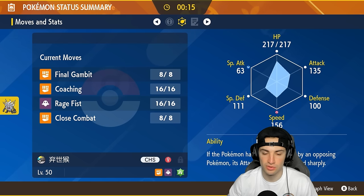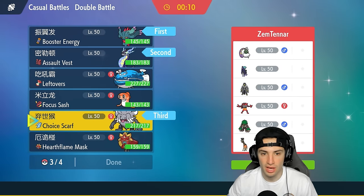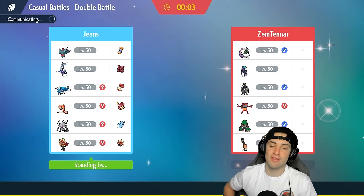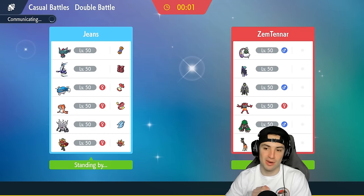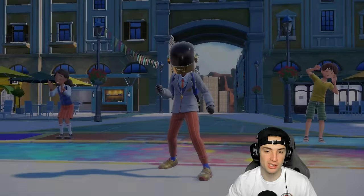Annihilape has Final Gambit with Choice Scarf — that's great. I might actually want to lead Annihilape. I love a good Final Gambit Annihilape — can't be faked out, and we can just Final Gambit and hopefully take out an opposing Pokemon. If they lead Intimidate users, that's fine; plus having Annihilape on the field makes Intimidate users kind of back off. Maybe they'll lead it and we'll get a plus-one Attack boost on Annihilape.